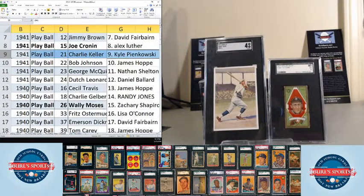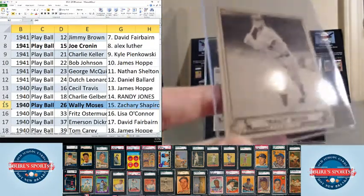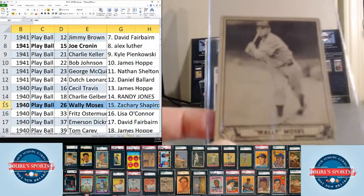The ninth card in the break, Keller, goes to Kyle Pankowski. Bob Johnson goes to James Hopp. George McQuinn goes to Nathan Shelton. Dutch Leonard goes to Daniel Ballard. Now we're into 1940 Play Ball — Cecil Travis goes to James Hopp. Charlie Gelbert goes to Randy Jones. Then Wally Moses goes to Zachary Shapiro. I pulled the Wally just to show you the difference between the '40 Play Balls and the '41s — similar style images, but clearly not colorized.